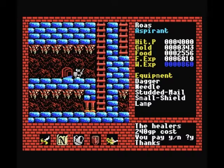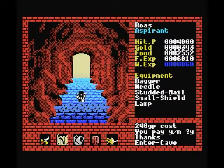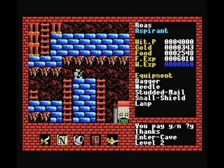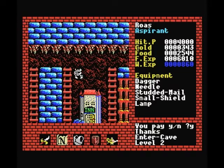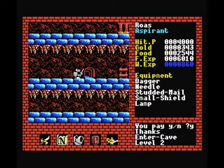This is the cave entrance to level 2. Just enter it, same as any other place, just by pressing the space bar. In level 2 you start in this little area that has no exit except for the locked doors on the right there. Both of these doors lead to the same area, so you don't have to open them both.